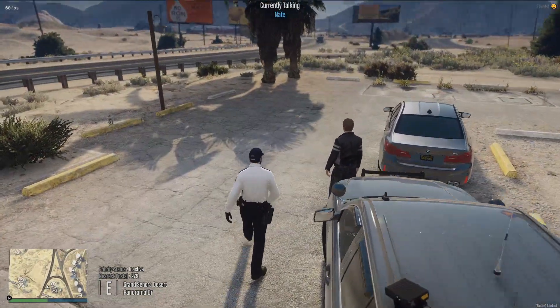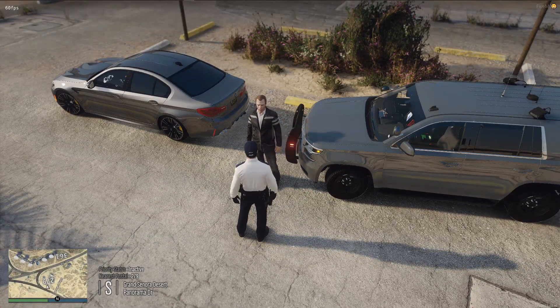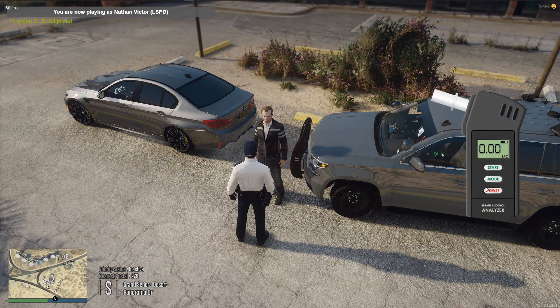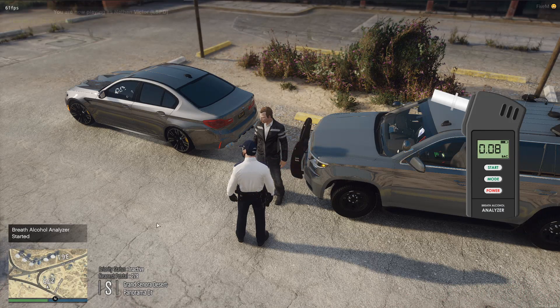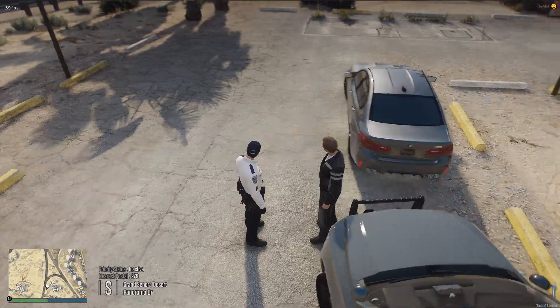Alright, go ahead and blow into the tube. So how it works: you do the command 'breathalyzer', then click the start button up here — not the power button — and it'll say 'Breath Alcohol Analyzer has started.' It sends a notification to the civilian saying to use the command '/return breathalyzer'. He did that command and it returned 0.08 — that's how we got that number.